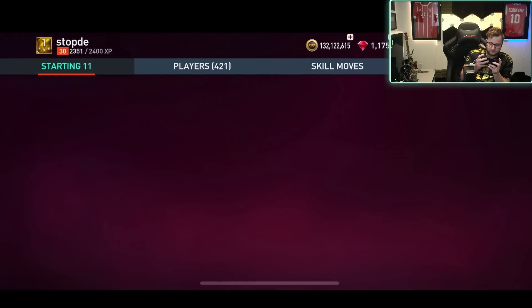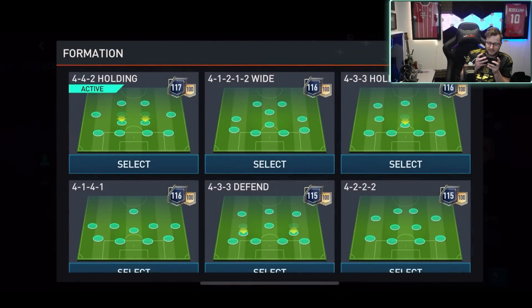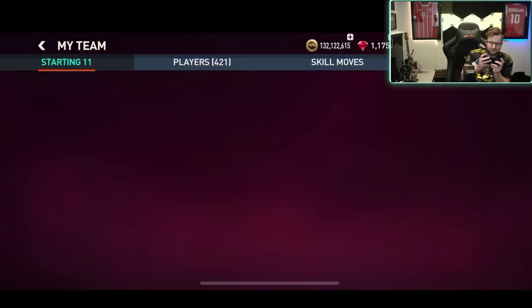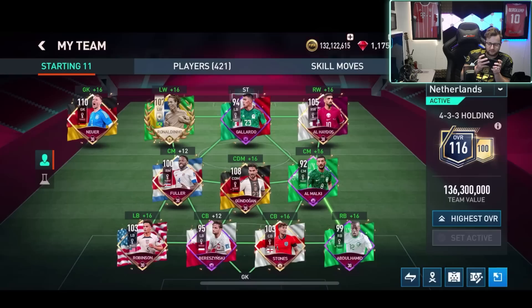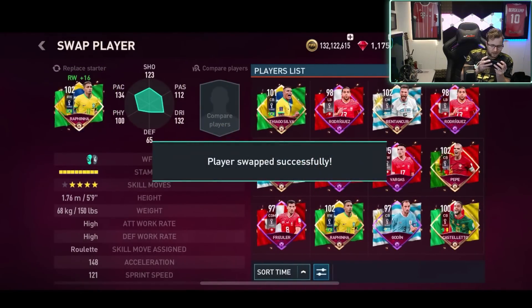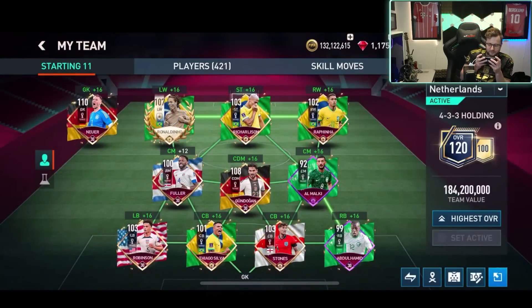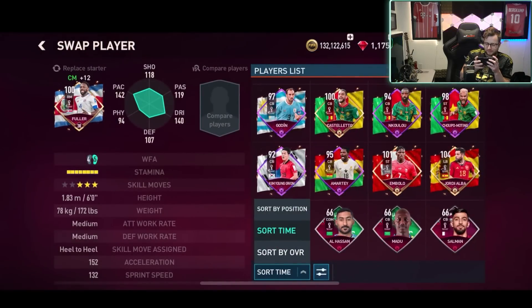We got a few new Brazilian players we can add to the team right now. Switching up this formation — going with a 4-3-3 holding. We'll put as many of the new cards in here as we can. We do have a left wing, but we also want to go with our left wing Ronaldinho card. We do want to do one more of the Master one. We'll do a full Brazilian squad after once we can actually get Neymar on the team, but there's no getting Neymar right now unfortunately.